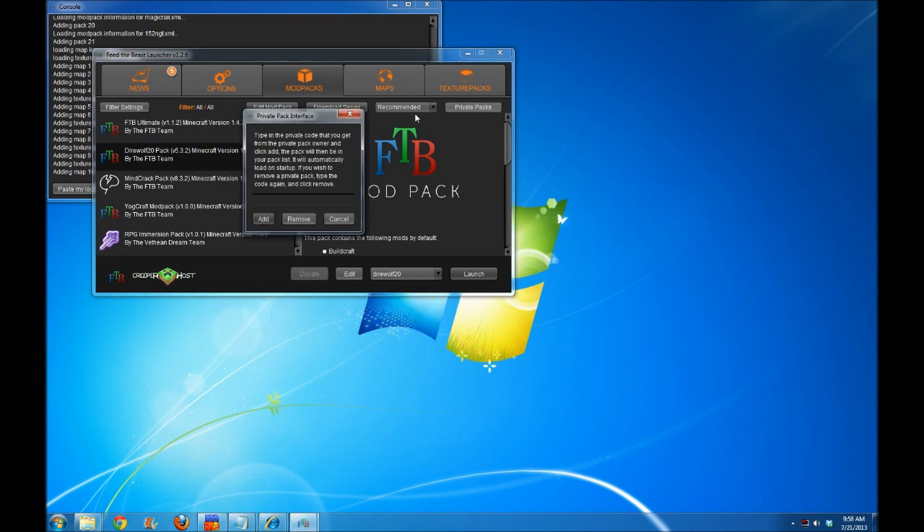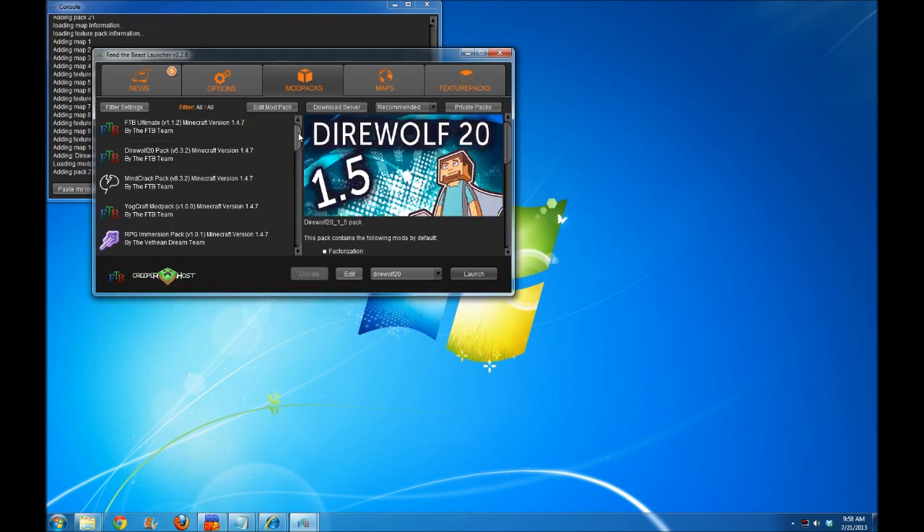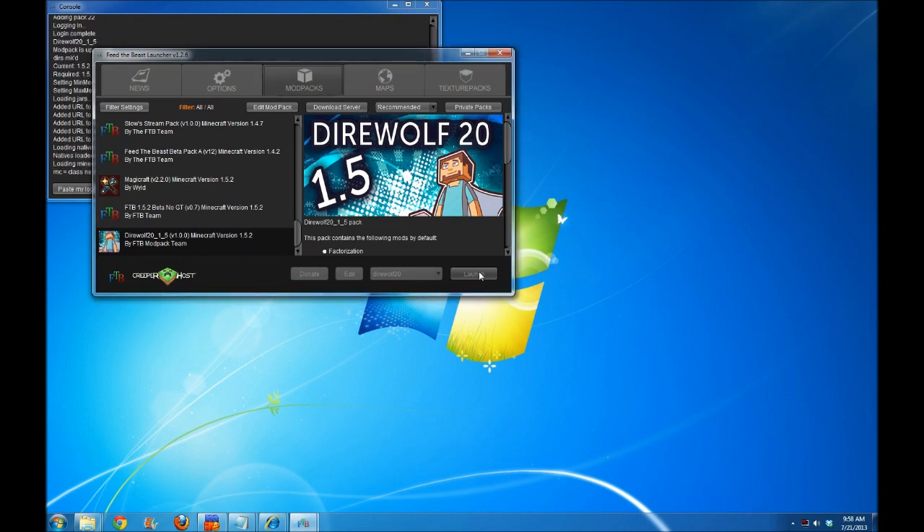It's really simple. Click on private packs and then type in the secret code that gives you access to the Direwolf20 1.5 pack — it's simply Direwolf20_1_5. Not so secret anymore. Click add. Ta-da! You'll see that at the very bottom of your list the Direwolf20 1.5 pack shows up. Go ahead and hit launch, and that's all you need to do. It's going to go ahead and launch the game for you, download the pack, and do all that cool stuff.